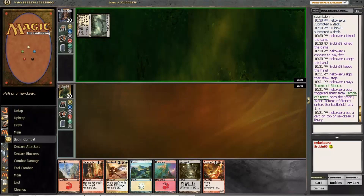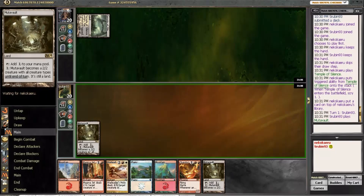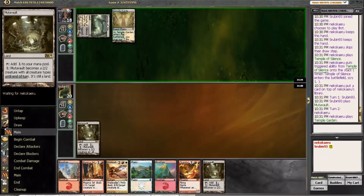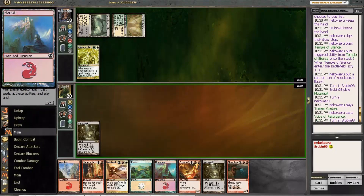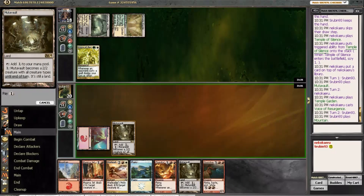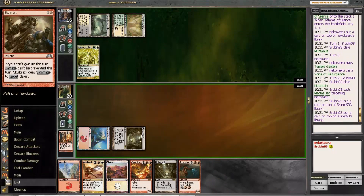So this is one of those situations where you could lead with the Mutavault. If we have Boros Charm, are we even Boros Charming him next turn? Probably not — okay, we can lead with the Mutavault. This looks like a Voice hand. It had to be a Voice hand. Tricky — so now we have to do all of our playing on our turn, which we don't enjoy very much. Skull Crack, Skull Crack — I think we just leave them both on top; that seems fine.